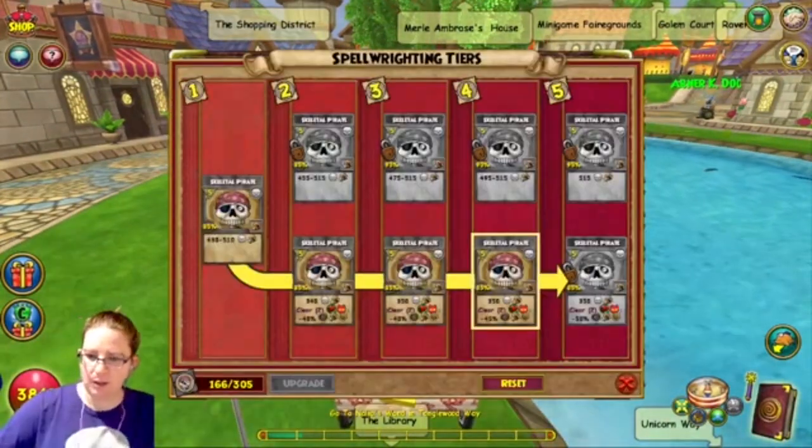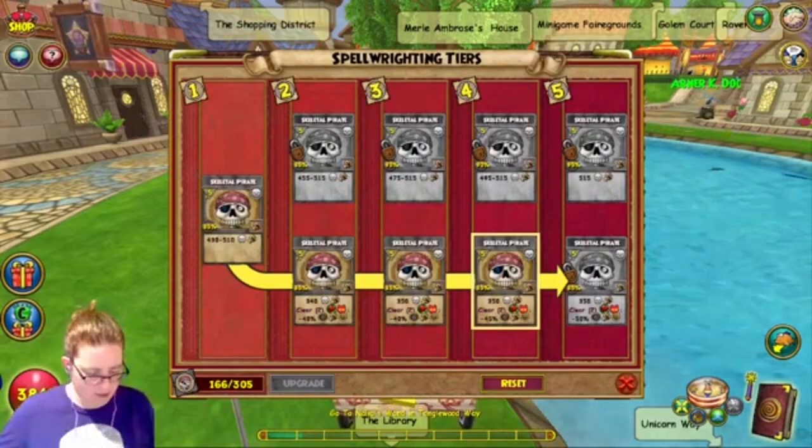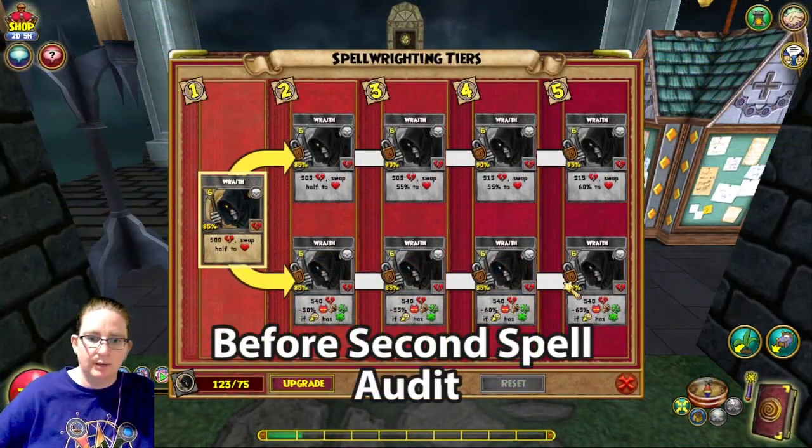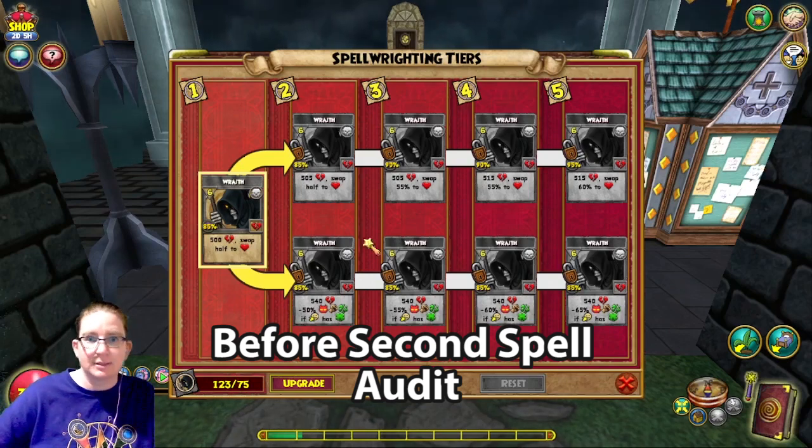More than halfway to tier five — nice. And Wraith — I know is only going to get to tier two; we don't have enough for tier three. The upper path is exactly the same as tier one: it does a drain and swaps half to you.